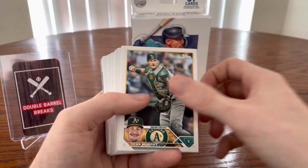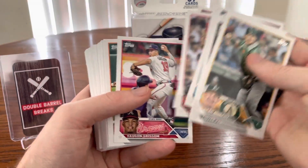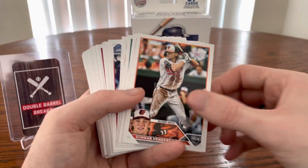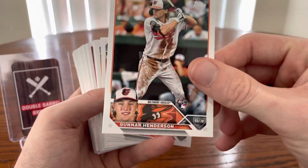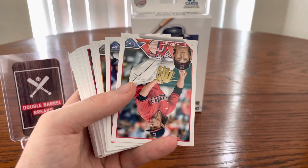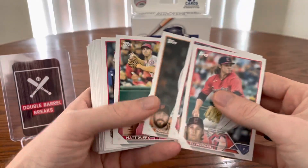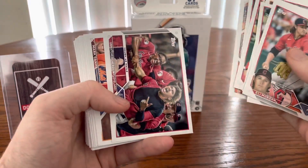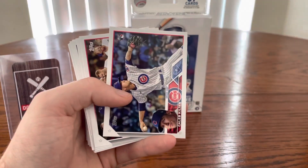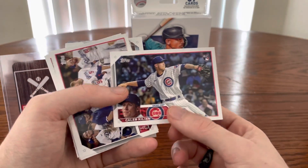We'll kind of move through this a little bit quicker — today's kind of a quick video, just want to show you what the cards are looking like and what you can find. Just like this guy, Gunnar Henderson — that is a nice rookie of Gunnar Henderson. I saw a break the other day where somebody got a redemption for a Gunnar Henderson autograph as well as a Gunnar Henderson autograph in their jumbo box — both the same thing. One was the Baseball Stars autograph redemption, and the actual autograph was the 88 print. We have an 88 print coming up. That's Caleb Killian — nice rookie card of his.